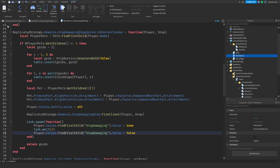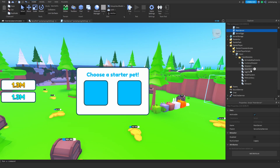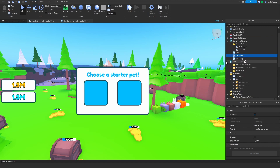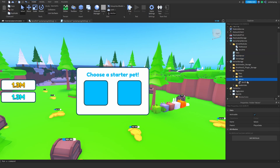Inside the main server script, under ServerStorage player data, I'll go into the Values folder and add a BoolValue and call it 'StopDamaging'.